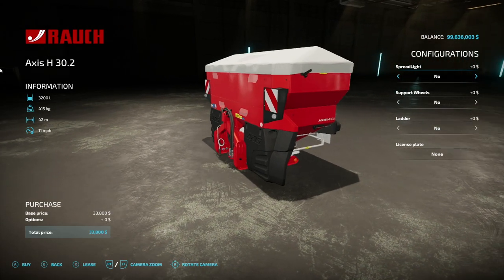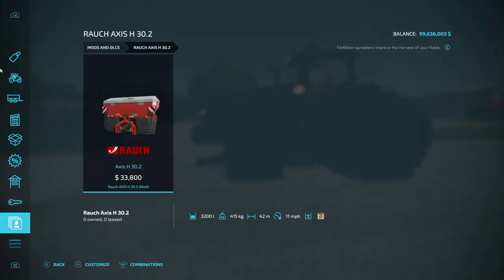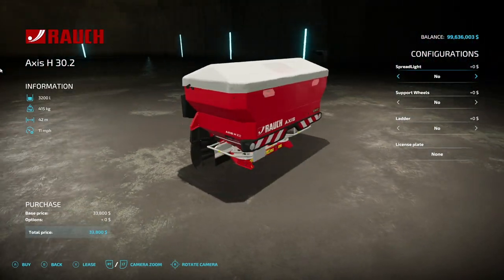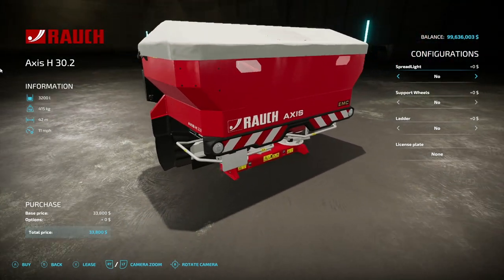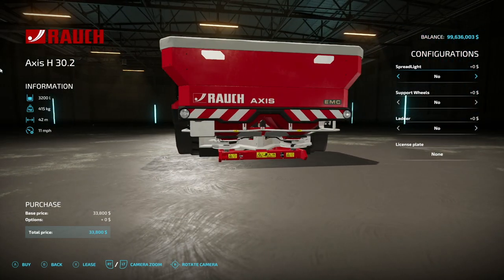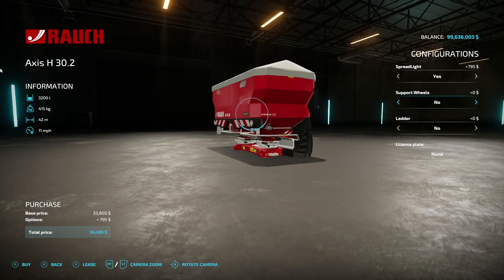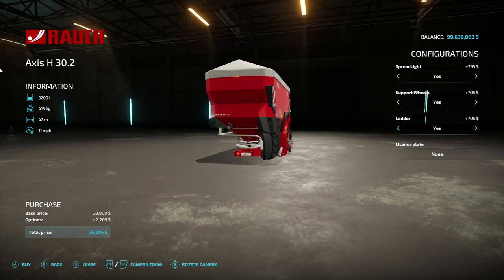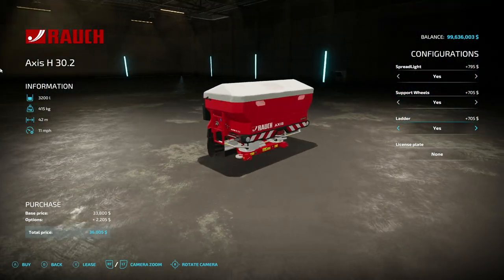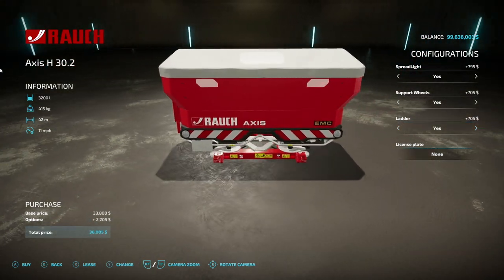Next up for all platforms, a new one that came out today: the Roush Axis H 30.2. This is from Creative Mesh and it is a fertilizer spreader — no lime, just fertilizer. 3,200 liter capacity, 415 kilogram weight, 42 meters working width, 11 miles an hour. Spread light: yes or no — that's a light on the side that shows where we're spreading. Support wheels can be added if you want. There's also a ladder on the side, because these are actually massive in real life.